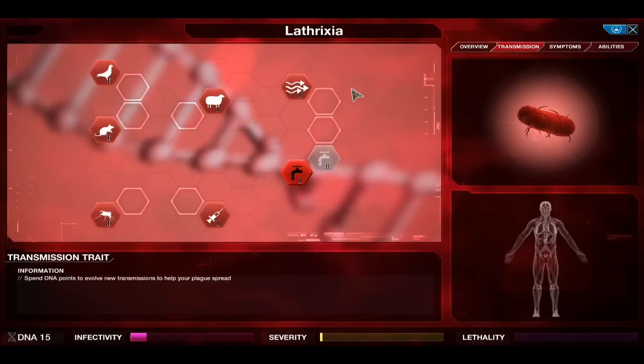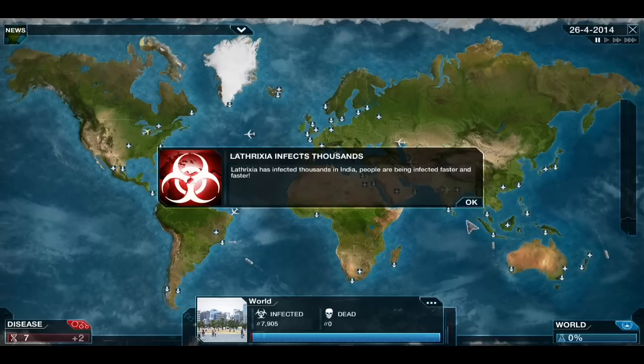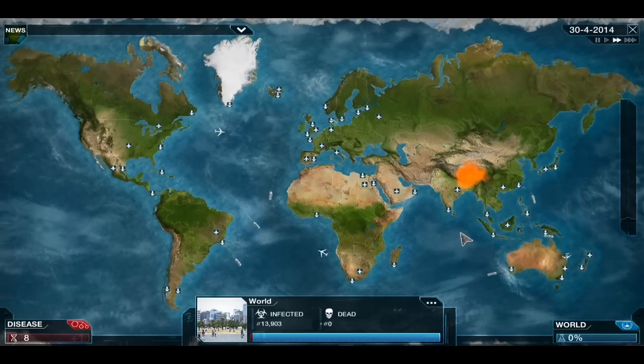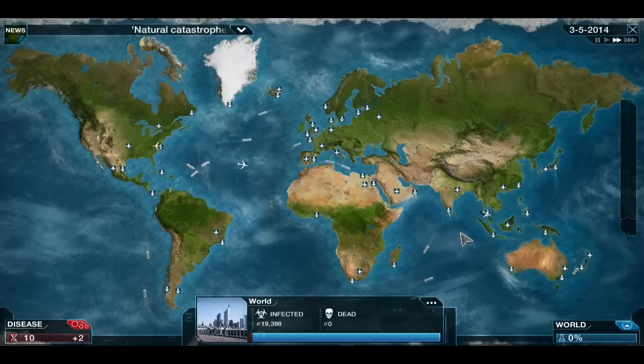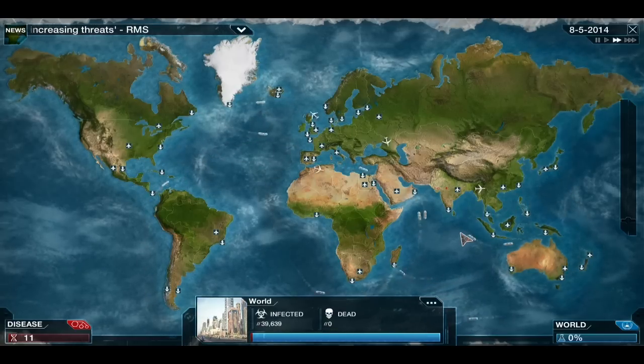My infected people are now coughing, and every time they cough they can infect water sources, so my infection rate has gone quite high. I'm infecting about 500 people per day now, whereas before I was infecting about 100 at most. We'll keep getting DNA by infecting people, although that will slow down the more people we get infected — the more we infect, the more we need to infect to gain DNA. We also get DNA from random bubbles that pop up, and when we start to kill people past a certain point, we'll get even more DNA.